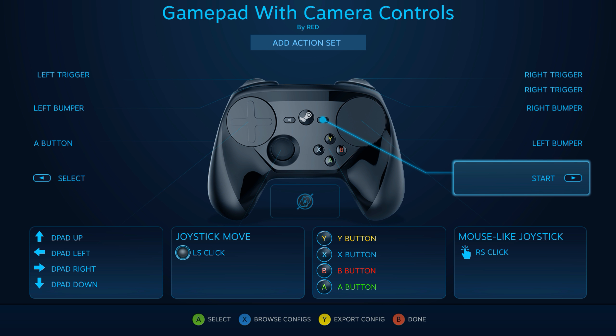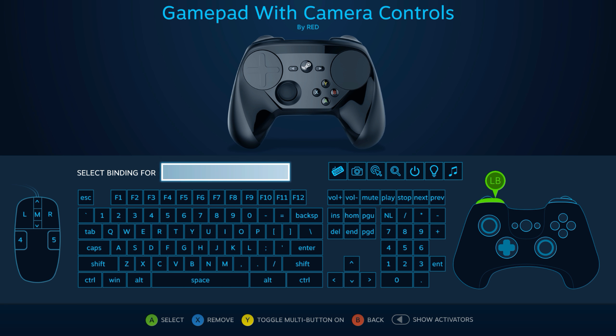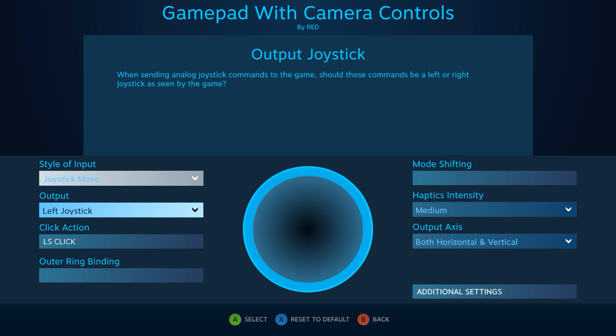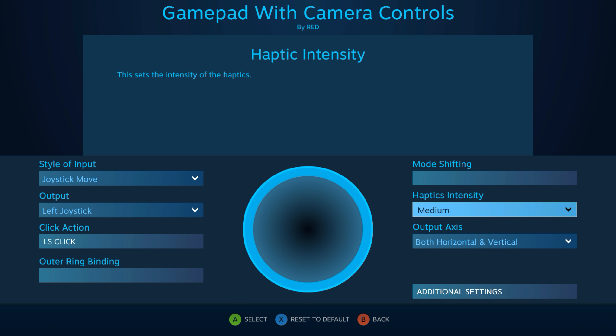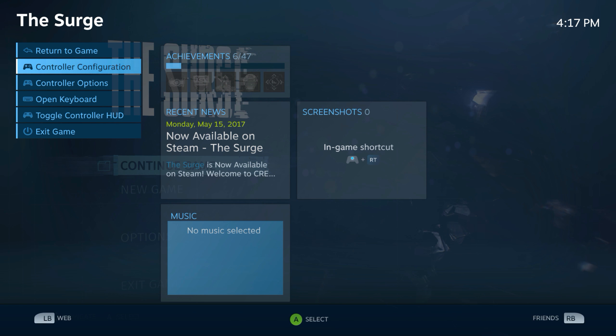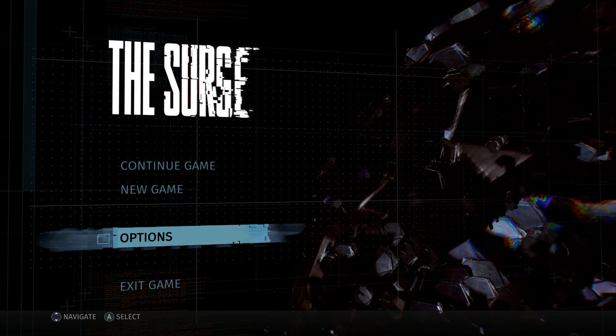You can go into every binding, show activators, and customize all of that. Even on the joystick I have medium haptics, so every time I walk around it does that little vibration and it feels right.